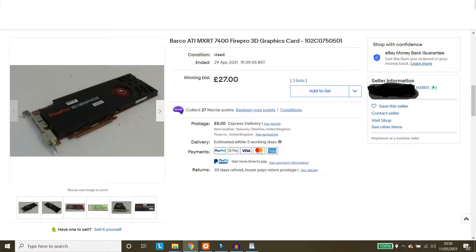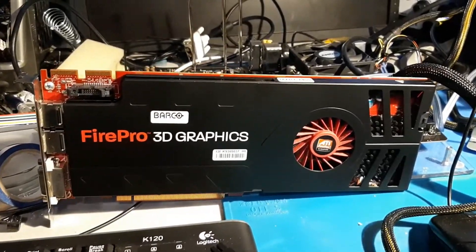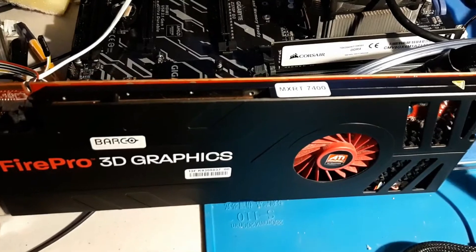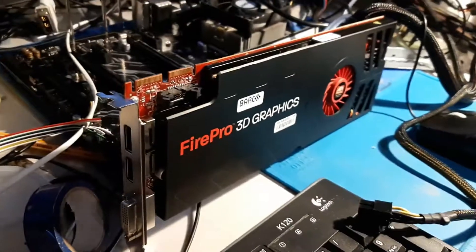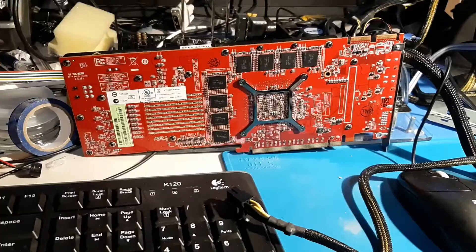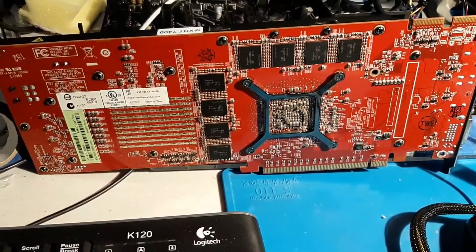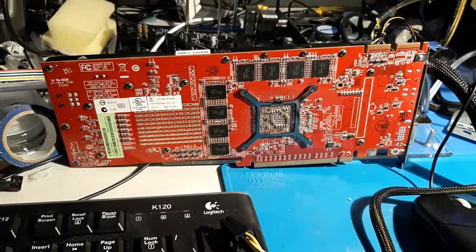I found an older driver and this worked. Windows reported the card as indeed an MXRT7400, but the Catalyst Control Centre was not working. So I Googled some more and it turns out this card is actually a FirePro V7800, so I downloaded that driver and now it's all working and is acting like the said FirePro.